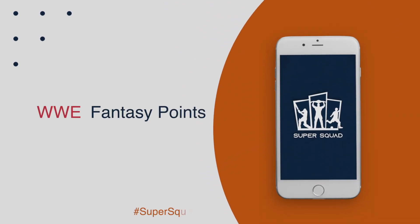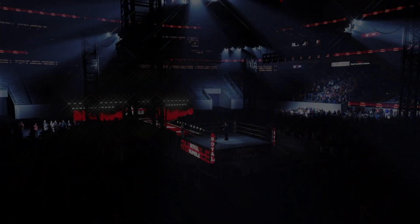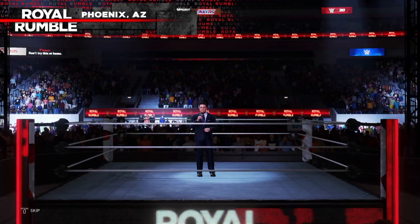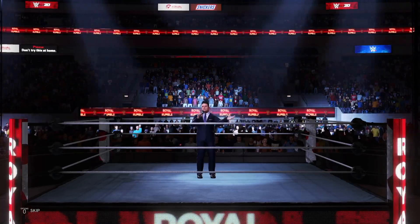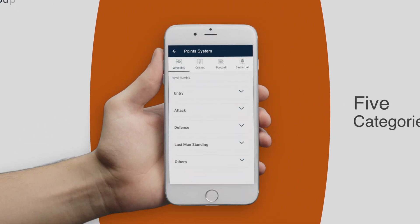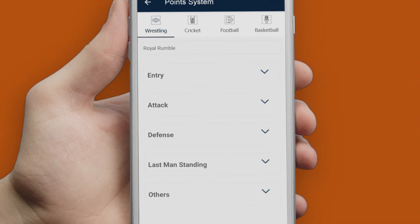Welcome to SuperSquad Fantasy Point System. In this video we will explain to you how players get fantasy points in Royal Rumble. In the Royal Rumble Point System, we have 5 categories, which is Entry, Attack, Defense, Last Man Standing, and Others.